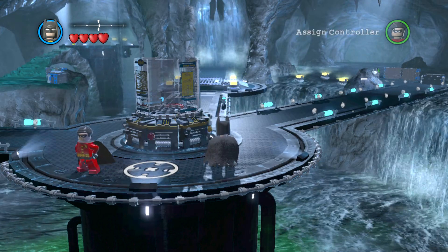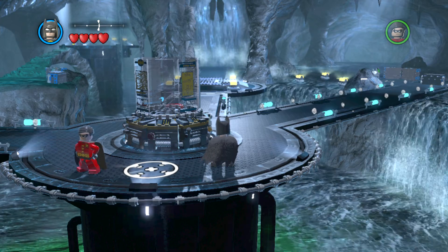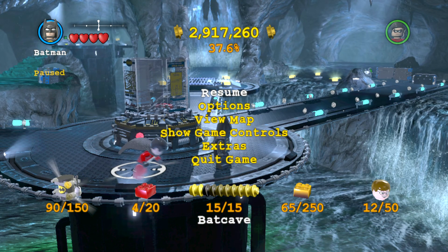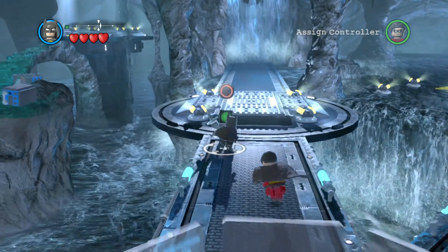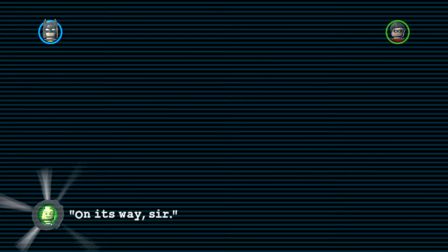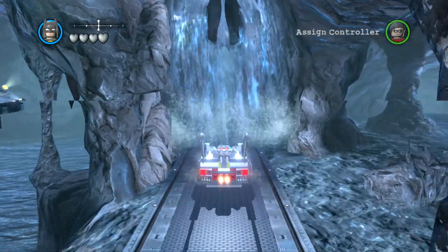Hey guys, welcome back to Deadman10 and welcome back to — I believe it's episode 9 or 10 of the bonus episodes for Lego Batman 2. During the past load of days I've been completing the 100% guide and also getting a load of studs, so now instead of being at 90,000 studs we're actually at 2.9 million. Now we can go back and unlock some stuff — preferably the red bricks — and I'm going to show you how to get your first stud multiplier, the studs times 2 red brick. I've already got it as a cheat code, but I'm going to show you how you'd really get it if you don't want to use the cheat code.